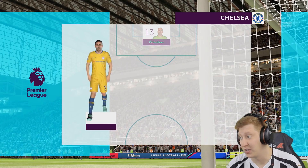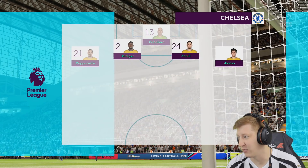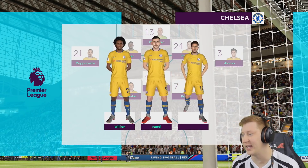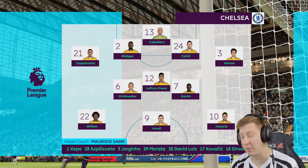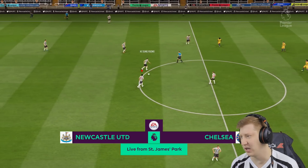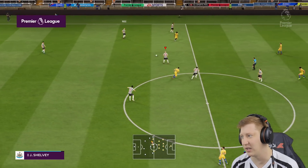Willy Caballero in goal for Chelsea. Zappacosta, Rudiger, Cahill and Alonso as the back four. Drinkwater and Loftus-Cheek in midfield — interesting to see Loftus-Cheek starting. Willian, Icardi and Hazard as the front three. Icardi scored two in his last game for Chelsea, so he's going to be a handful. Not the strongest Chelsea line-up they could have put out, but the front three is particularly terrifying.